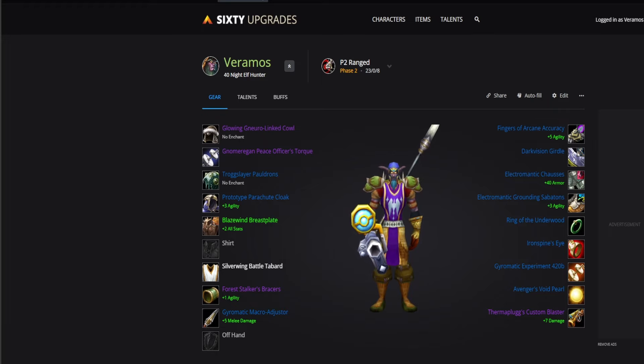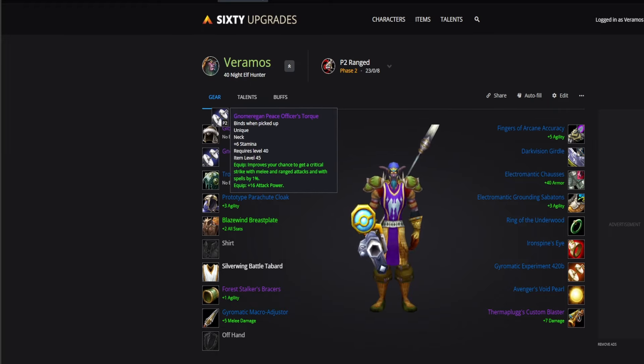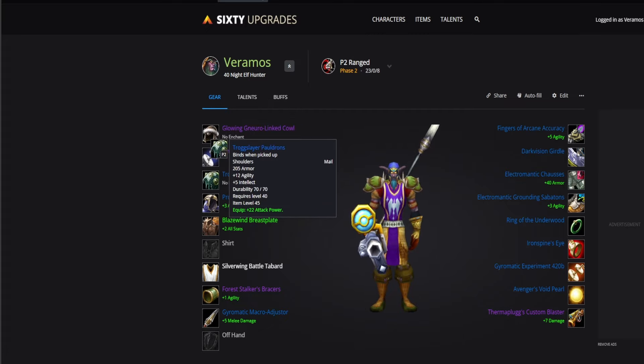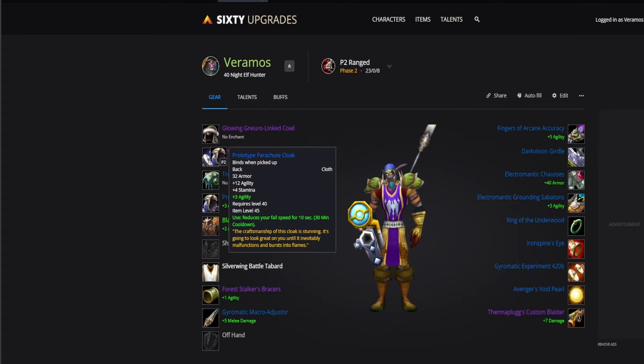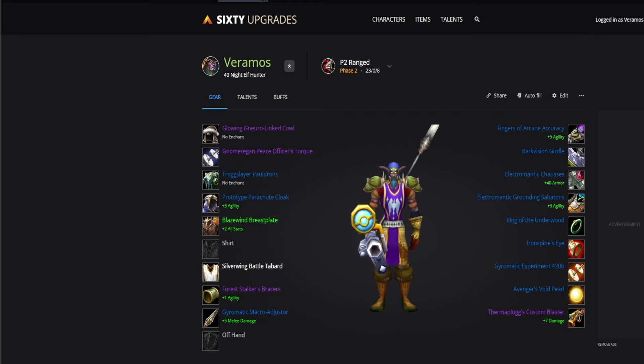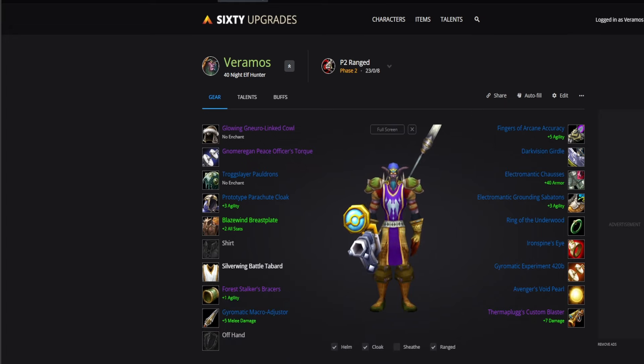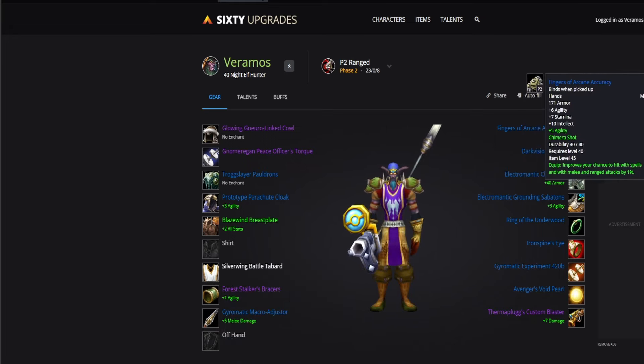Taking a look at the gear set overall, we have Glowing Neuralinked Cowl for the helm, Gnomeregan Peace Officer's Torque for the neck, Trog Slayer's Pauldrons for the shoulders, Prototype Parachute Cloak for the cape, Blaze Wind Breastplate for the chest, Force Stalker's Bracers for the bracers, Gyromatic Macro Adjuster for the melee weapon, and Fingers of Arcane Accuracy for the gloves.